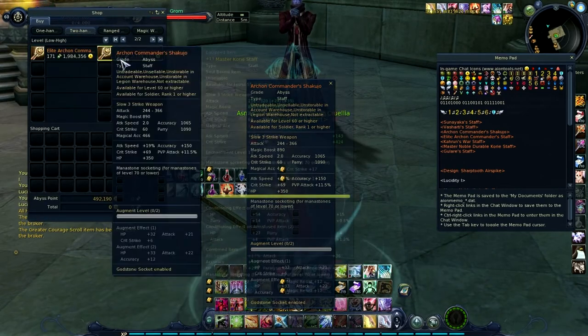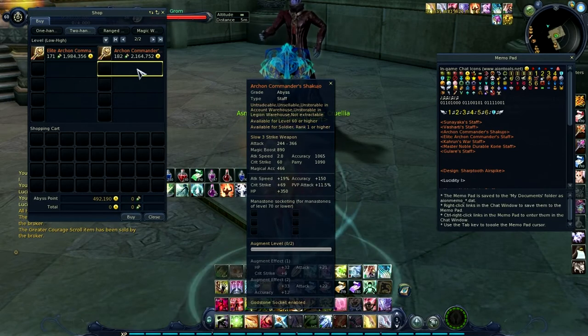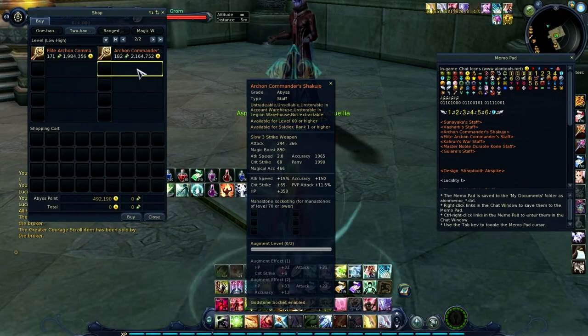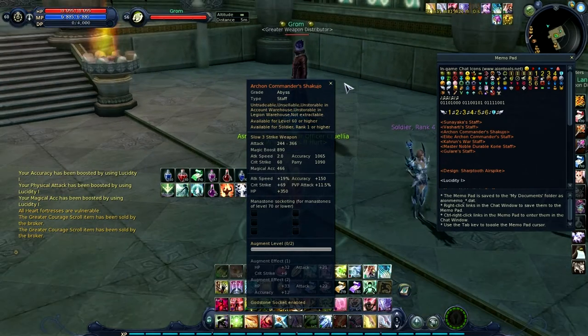Here's why it's so hard to get — look at that price: 182 mythrals and 2.16 million AP. Hot damn, you have to be dedicated to get that. If you do though, wow — you have so much more willpower than I do.